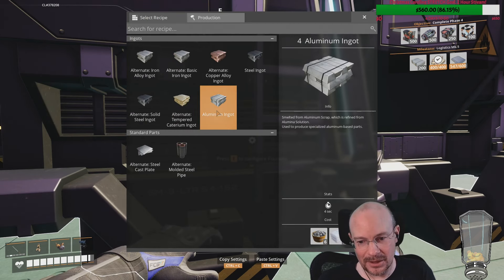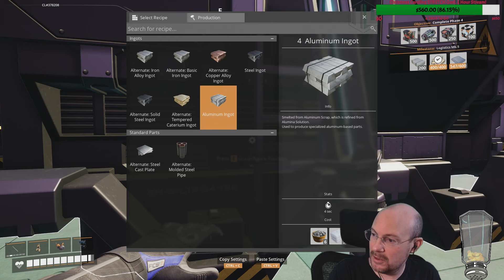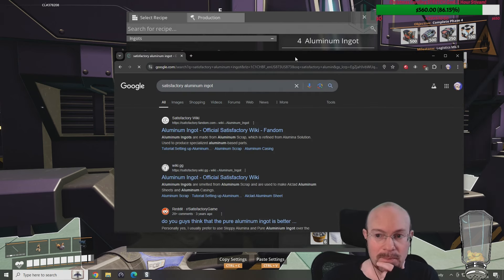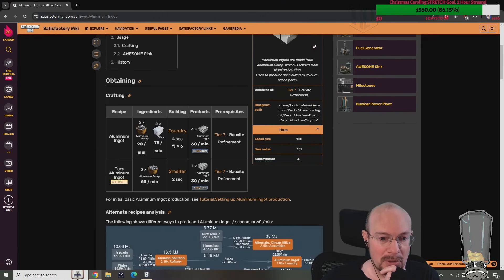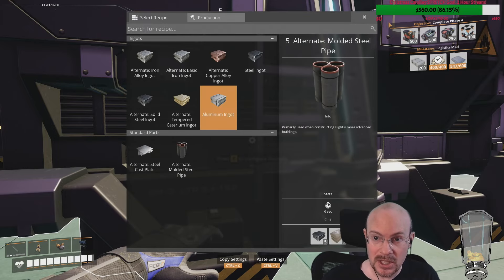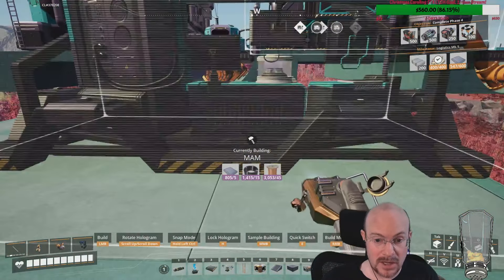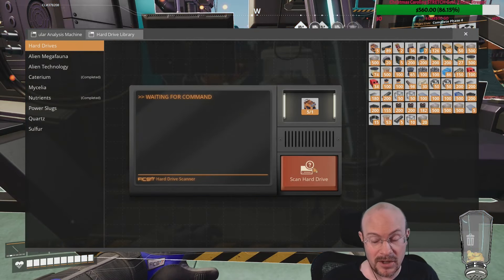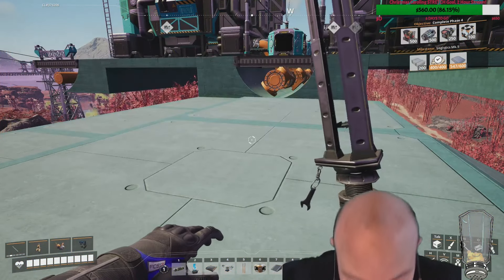I wonder if there are other aluminum ingot alternate recipes. Let me actually look it up — Satisfactory aluminum ingots — let me see if I'm missing another alternate recipe to make aluminum better. There is a pure aluminum ingot that's just scrap in a smelter — that is actually what I want. So I don't have to have the silica part of all this. I just got some extra hard drives last night — five more. So I need to get pure aluminum ingots.